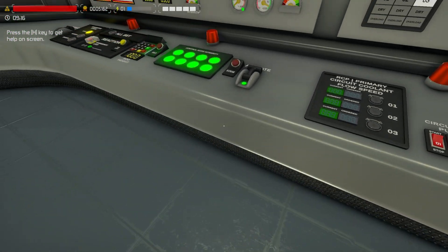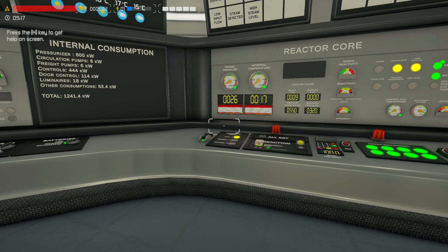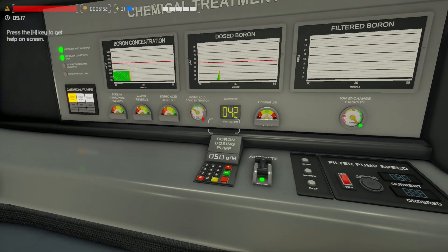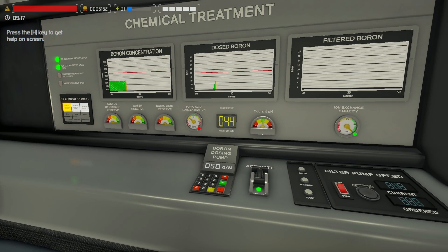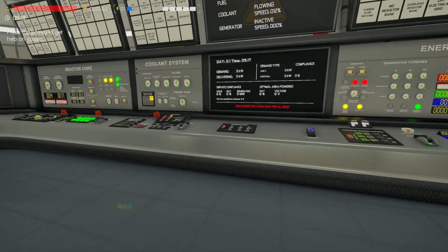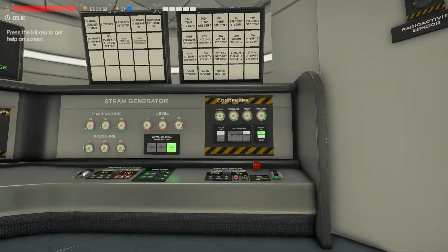It's on 40, we'll turn it on. The pressure is coming up ever so slightly. We have our boron dosing pump set to 50 grams a minute, so that's nice. Resistor bank one is on, we've got our core popped in there, and our condenser and all that is starting to fill up.